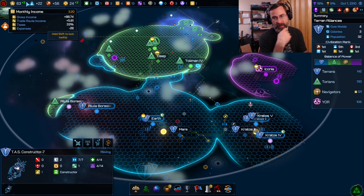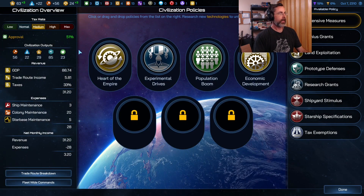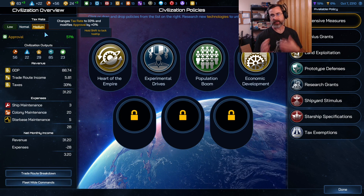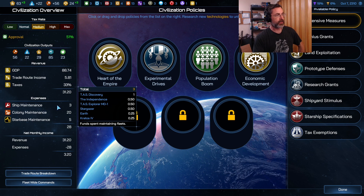We're pretty strapped for cash — sitting at a plus three income per month. Let's talk about income real quick. You have a tax rate; the higher it goes, the less approval your population has. The expenses are really where the breakdown comes in — you have ship maintenance, which is relatively moderate depending on the size of the ship.